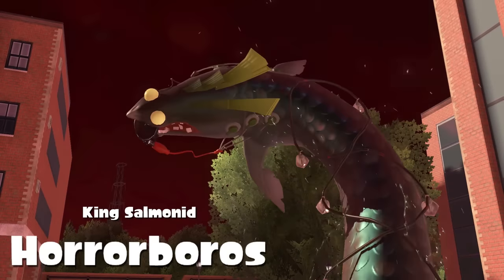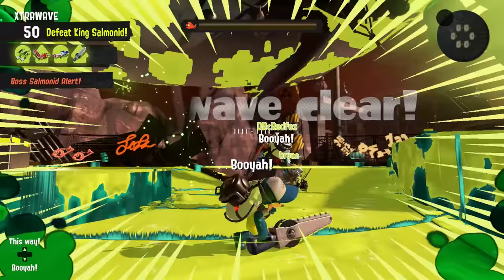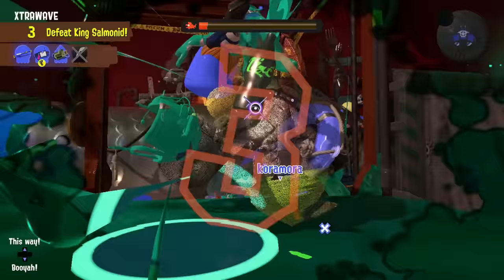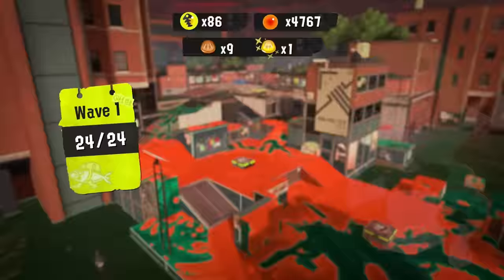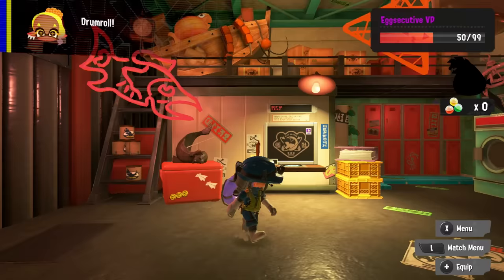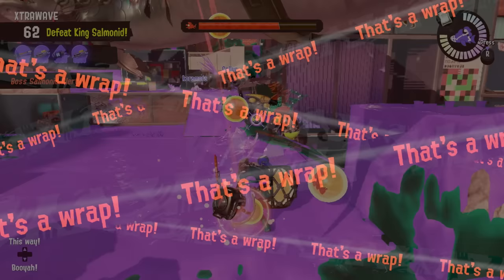This is the Horoborus, the second King Salmonid added to Splatoon 3 Salmon Run. From my experience so far, the Horoborus is a much easier boss to defeat than the Kohozuna, however I still see many freelancers struggle with defeating it. So in my selfish desire to collect more boss Salmonid scales, I decided to make a guide on how exactly this boss works and common mistakes people make that lead them to failing the wave.